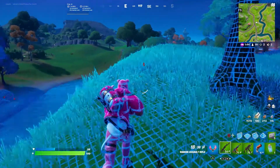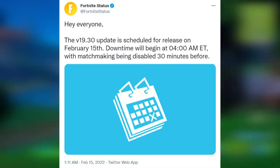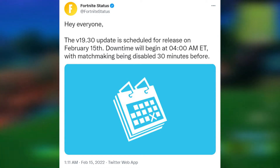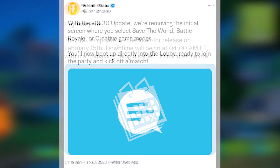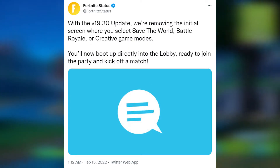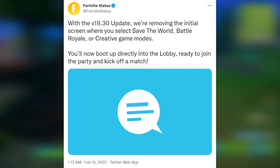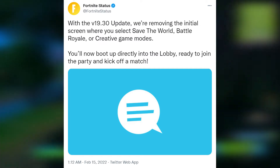Just now, Fortnite Status tweeted out a tweet which says: 'Hey everyone, the V19.30 update is scheduled for release on February 15th. Downtime will begin at 4am Eastern time with matchmaking being disabled 30 minutes before. With the V19.30 update we're removing the initial screen where you can select Save the World, Battle Royale or Creative Game Modes. You'll now boot up directly into the lobby ready to join the party and kick off a match.'